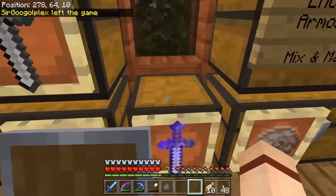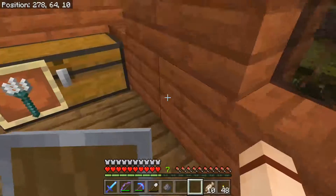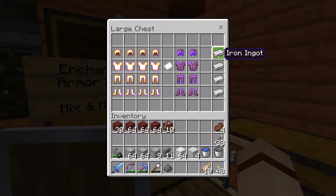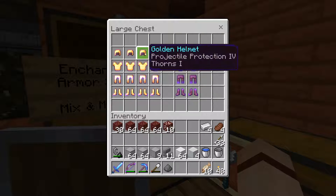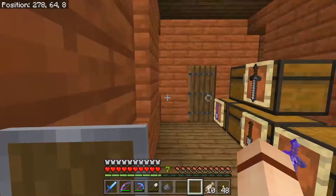We have some enchanted swords here — these are two iron ingots each — and no takers on that. Enchanted armor sets: we did sell one set here, and these are four iron for the complete set. I had a chain mail set here, so I know somebody wanted the chain mail, which is good. I do mix and match — if they want this helmet, this chest plate, those leggings, and those boots, go ahead. I'm not really expecting to sell them, but I've got some enchanted stuff, maybe somebody will want it.